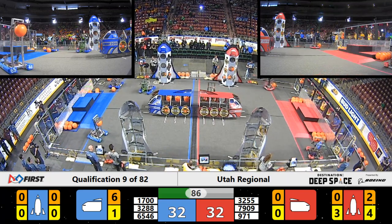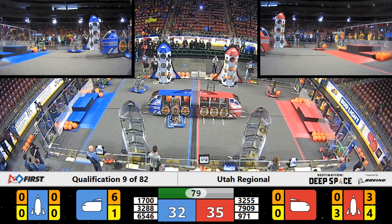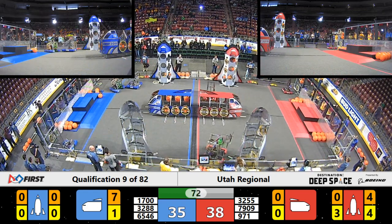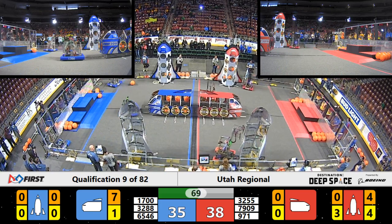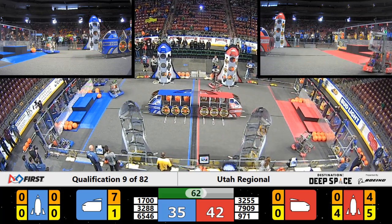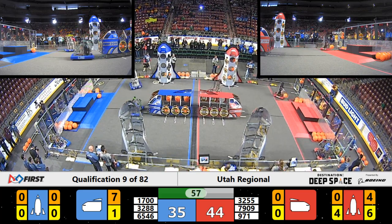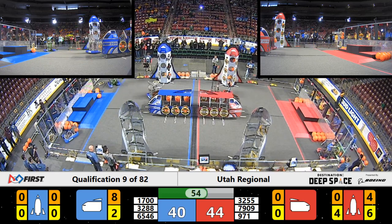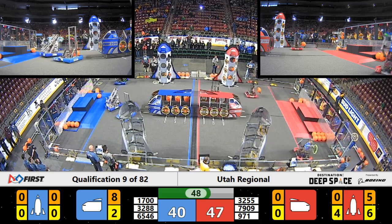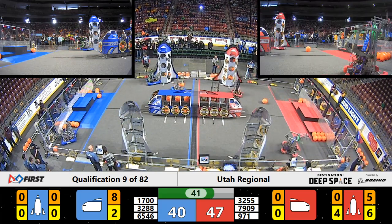Spartan Robotics wastes little time and fills up all of the hatch panels on the nearside red rocket, and begins loading it with cargo. On the blue side, Gator Bikes continues to load cargo into its cargo ship. The super nerds are working on putting hatch panels on the far side rocket ship.